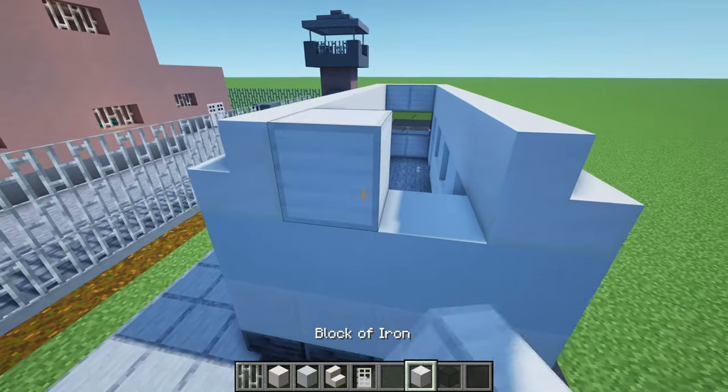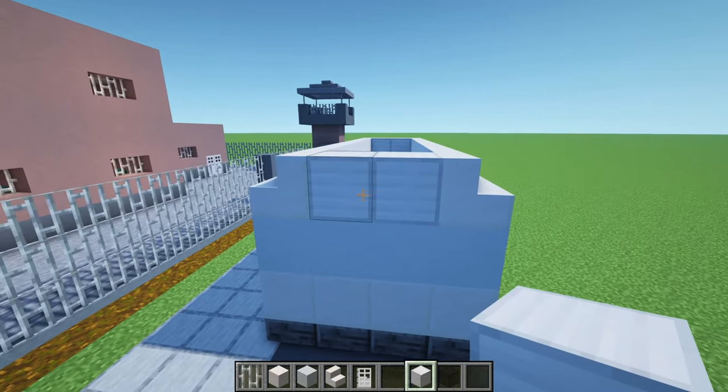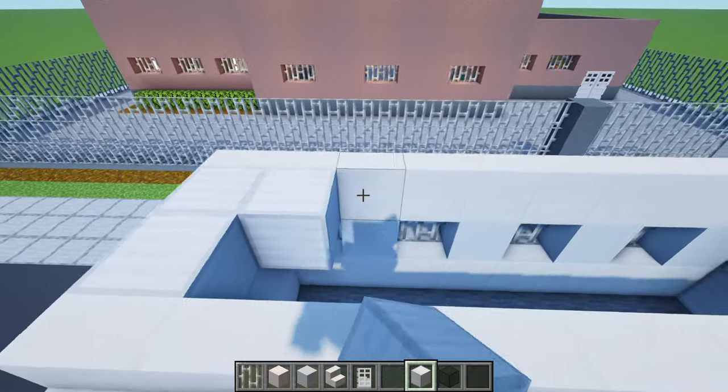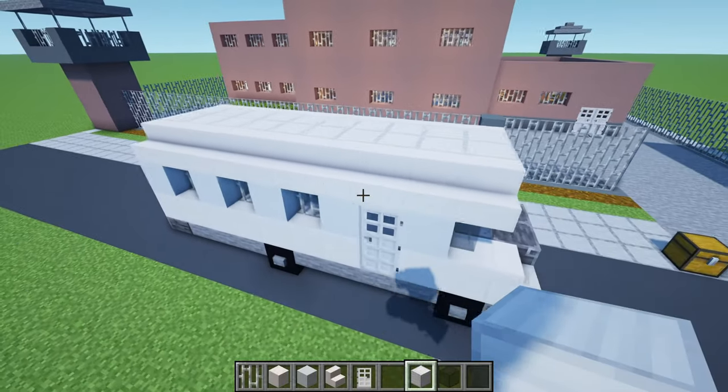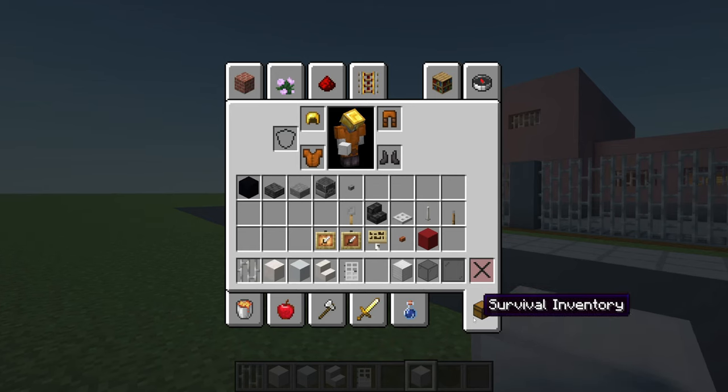We will join the quartz stairs together at the back using block of iron, and then fill the top of the bus in using block of iron as well. That's perfect — now we have the roof complete and some further detail to add.